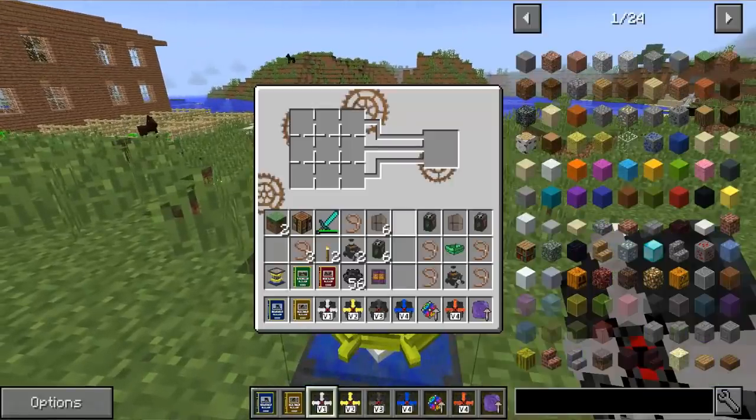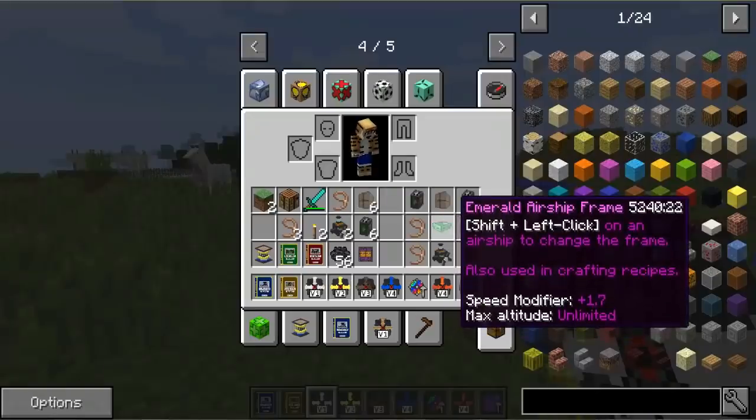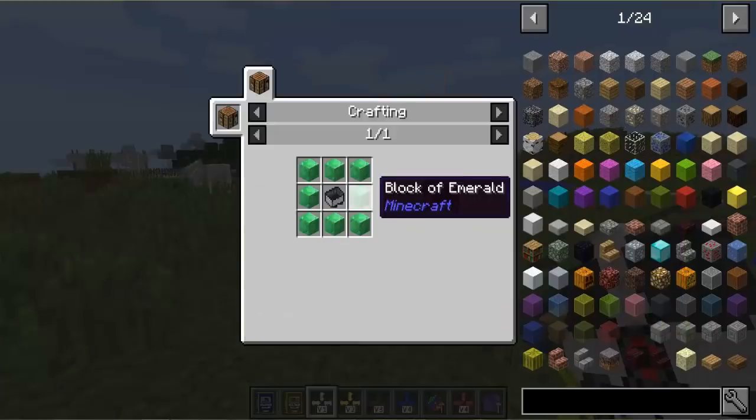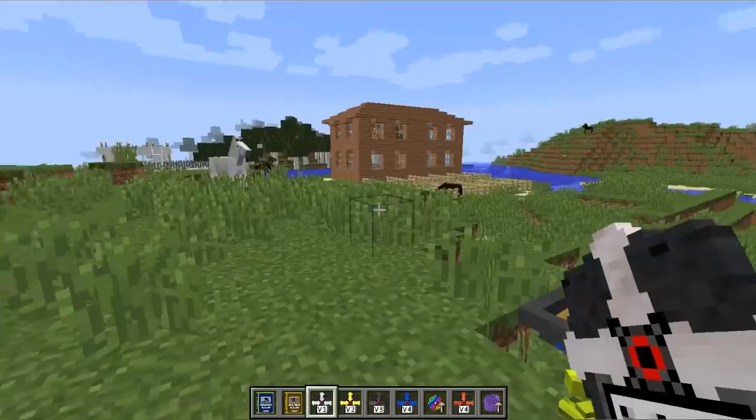You just right click on the workbench and it brings up a little crafting table. I've got a design for one of the airships — there are four different designs and many different airship frames you can build. This one is an emerald airship. Depending on the airship frame you use, it will change your speed and maximum altitude. This is a pretty good airship frame — it has a speed modifier of plus 1.7 and is unlimited in its altitude. The recipe is blocks of emeralds surrounding a mine cart, which is pretty expensive.